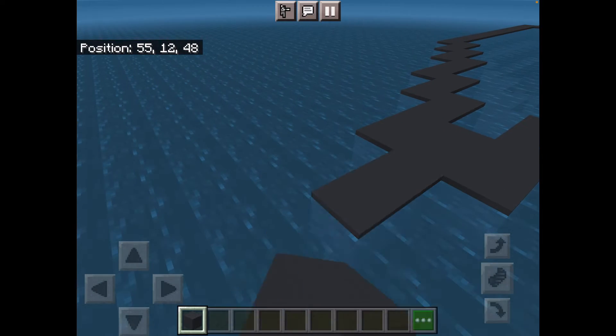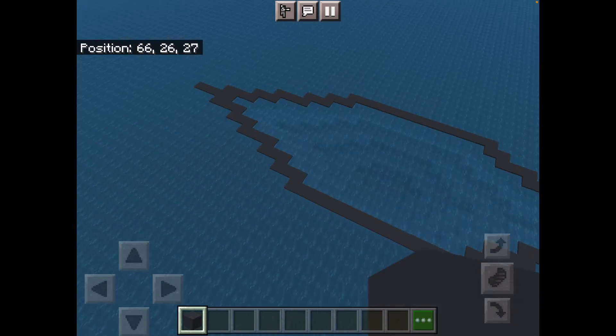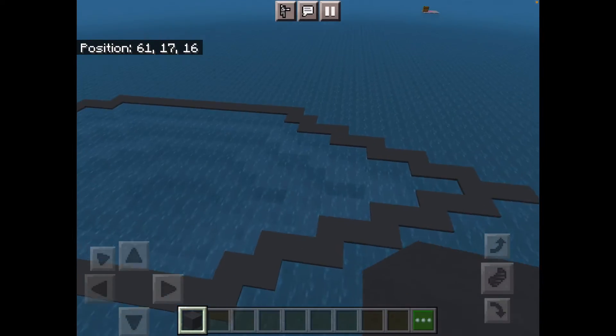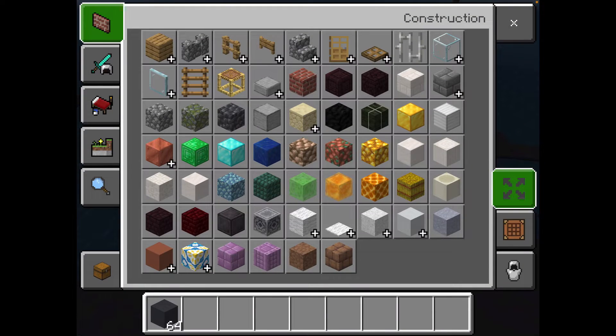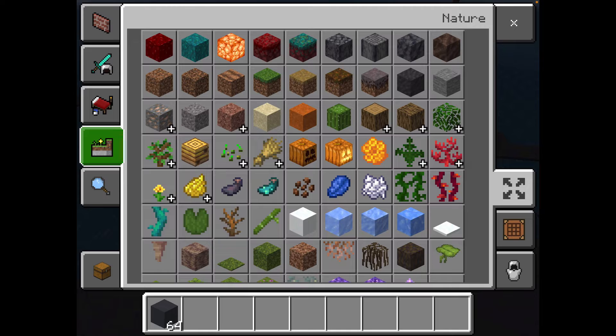There you go. On this side make it three — so you can obviously tell this is the front and that is the back. Next you're going to want to do one of the harder parts, which I despise.